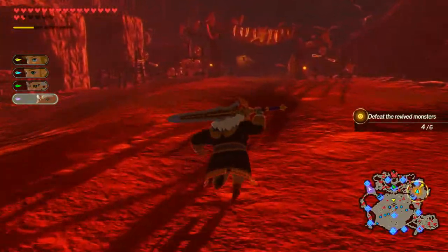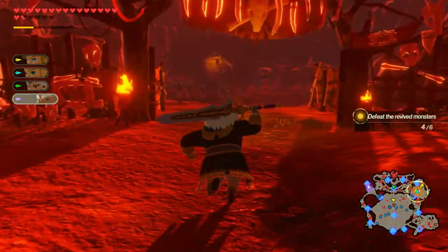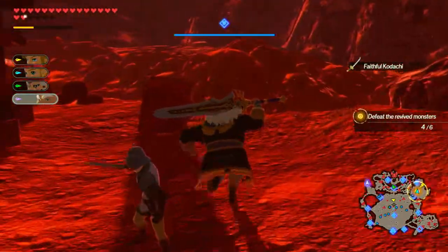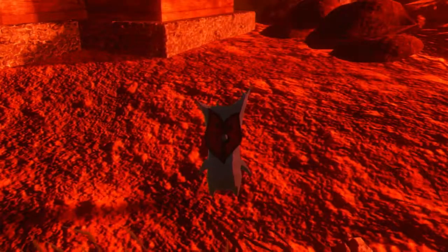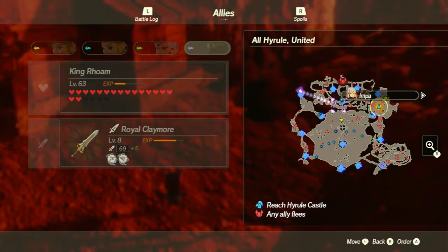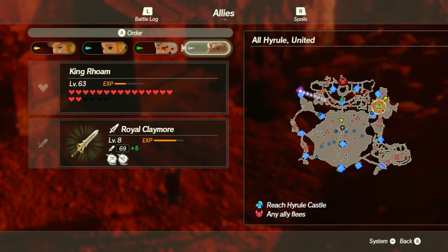Now, this area over here opened up and I'm going to check this. There's a barrel box. There we go. I knew it. There was a Korok there. Let's send you somewhere else, probably to fight these enemies over here, since there's not much else to do.